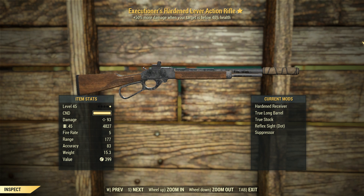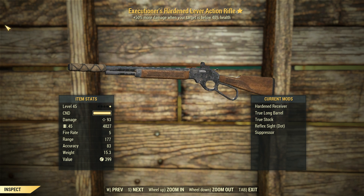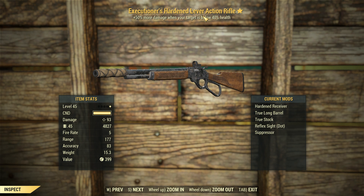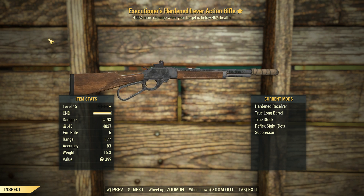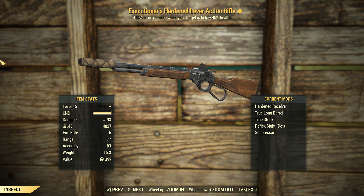The only Lever Action Rifle I've had on the channel is maybe a 2-shot Explosive one. My memory's hazy, it all blurs together. But yeah, this is going to be more of a baseline look. Obviously, we're going to get more damage out of this thing when our targets are at low health, which is even better. And even without perks, this thing is almost 100 damage, which is pretty damn good.